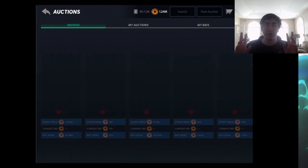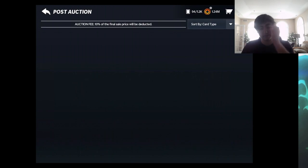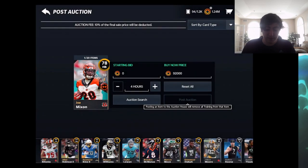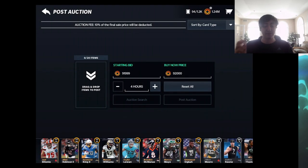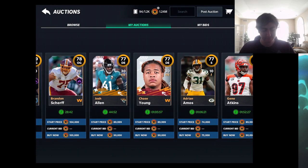Here's how selling cards works from my understanding, same as last year: when you post a card, a similar version gets posted to the market. Your card is either going to get bought out within the first 25 minutes — meaning someone wanted it and it sold quickly at your buy now price — or it's going to go the full duration.